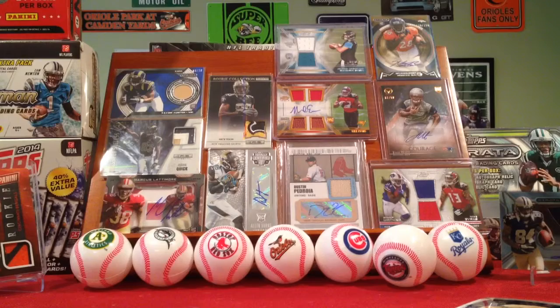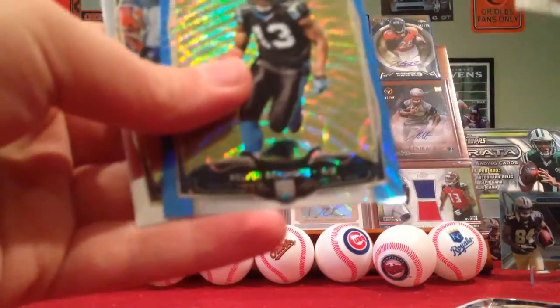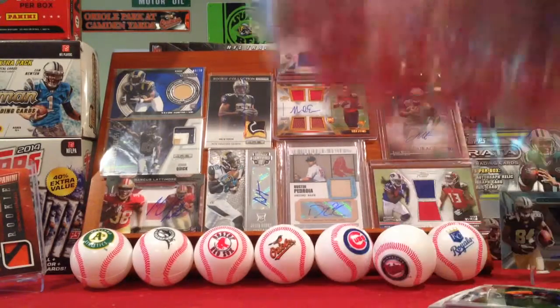Sorry this pack's taking so long to open, I messed it up on the top, but whatever, that's no problem. Bradley Roby — ooh there's a blue. Allen Robinson — it's the Calvin Benjamin blue. Ah, but it's not numbered, but still that's pretty cool, it's cool looking. Allen Robinson Die Cut — that's actually a really good pack if you're going for true rookie value.